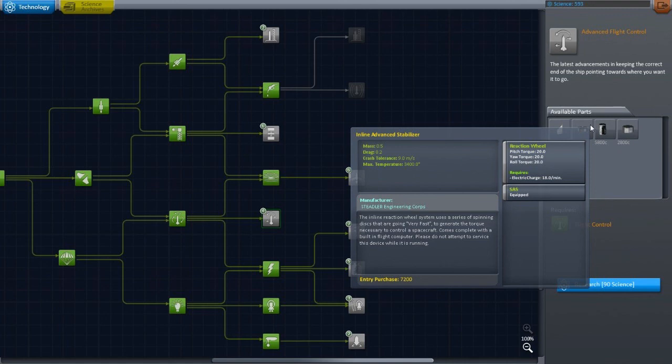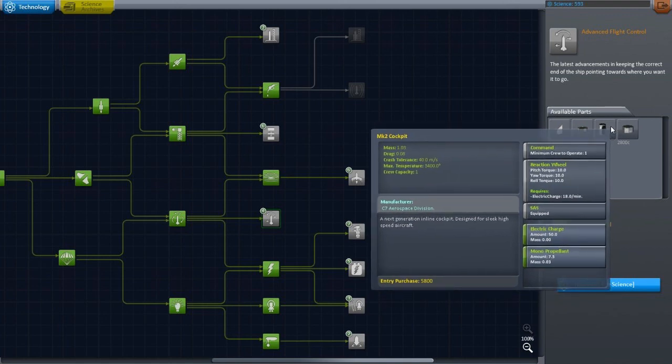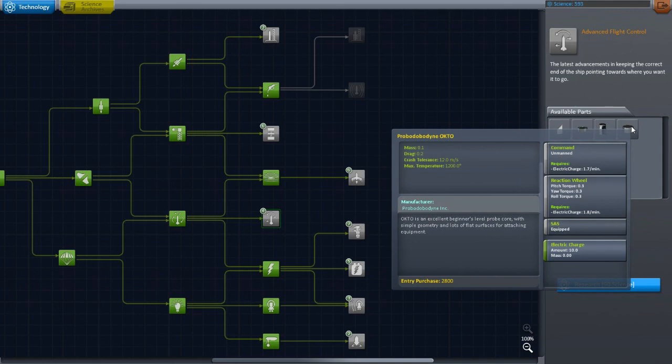What does that do? It adds torque. Excellent — torque is good. Why not? Mk2 cockpit, high-speed aircraft — so that seems more like a plane thing. I don't know if I'll be doing much plane stuff because I tried it and it didn't seem that entertaining to me, but I'm sure that has its uses.